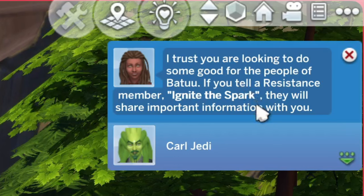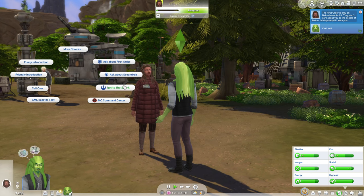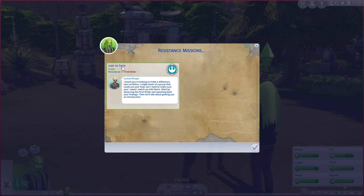Let's ask about the Resistance. I trust you are looking to do some good for the people of Batuu. If you tell a Resistance member 'Ignite the Spark,' they will share important information with you. Let's go tell this person to Ignite the Spark. We got a mission from doing that.